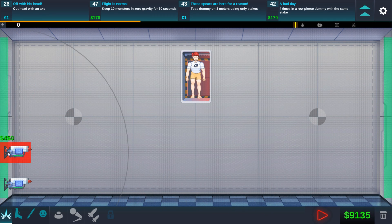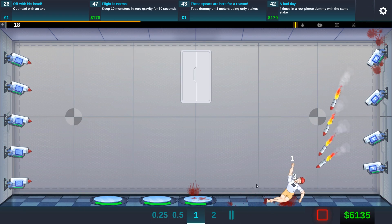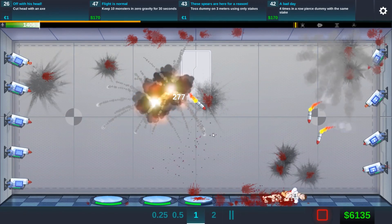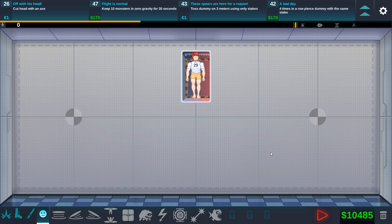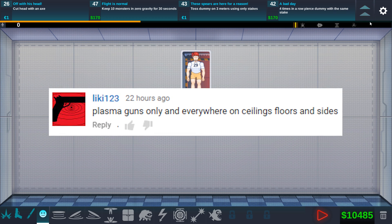Let's place a whole bunch of these rocket launchers and see what they're capable of. They shoot little rockets — that was to be expected, but they seem to have homing missiles that seek out the target. That's pretty damn nice. Next suggestion comes from Licky123, who says plasma guns only and everywhere — on ceilings, floors, and sides.